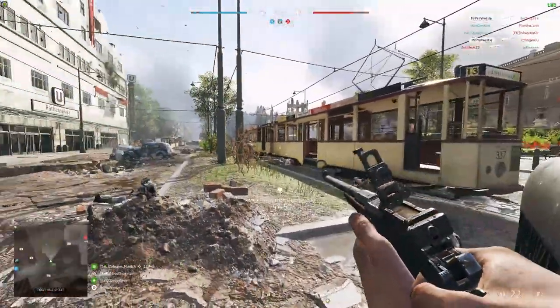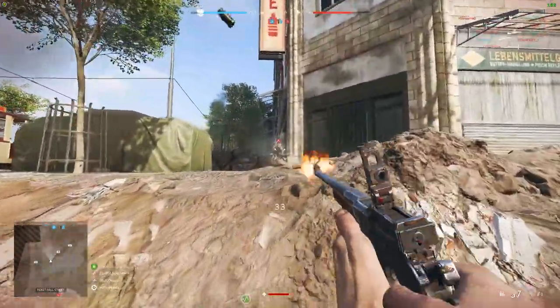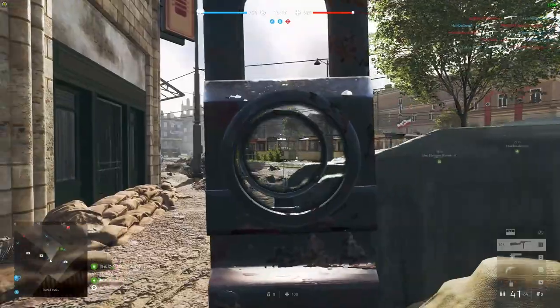Quick Reload is also a nice option, but it would probably be better paired with the left choices on levels 2 and 3 since they focus on hipfire, so having a Quick Reload is probably more important in that build. Now, earlier on in the video, I mentioned there was something I wanted to talk about with the Trench Carbine that helps keep your teammates aware of enemy locations.